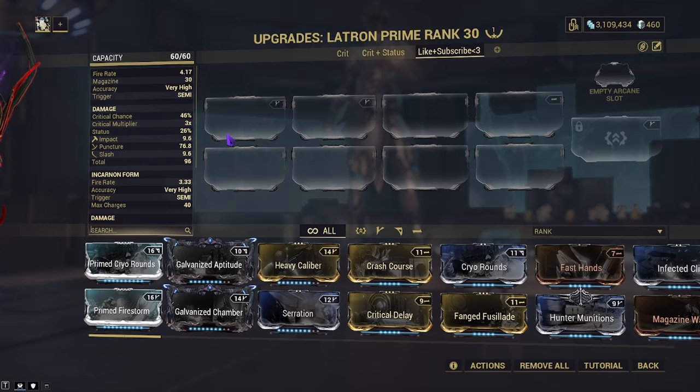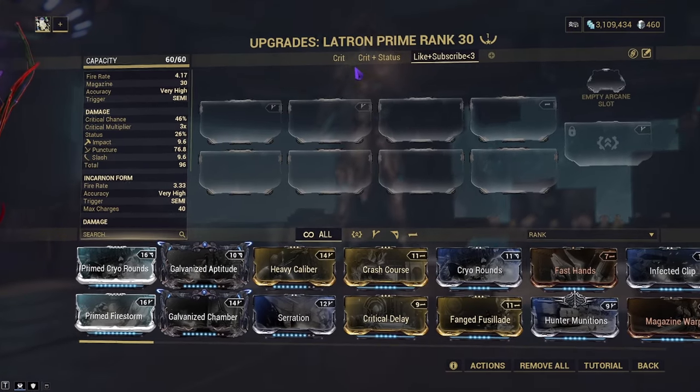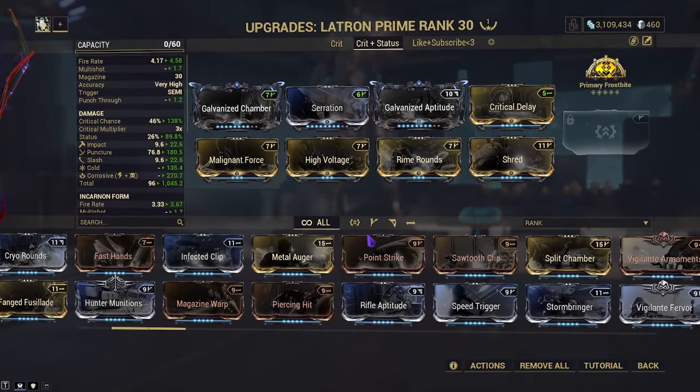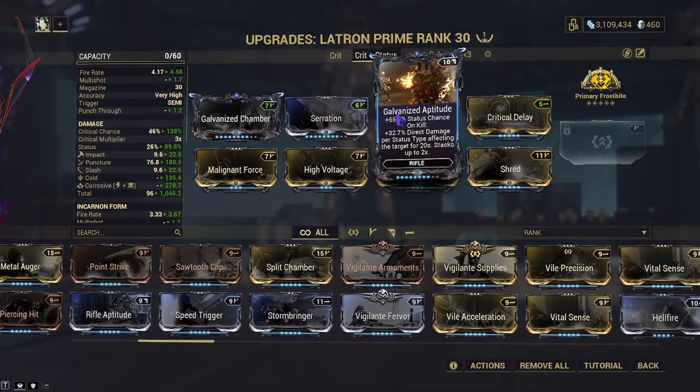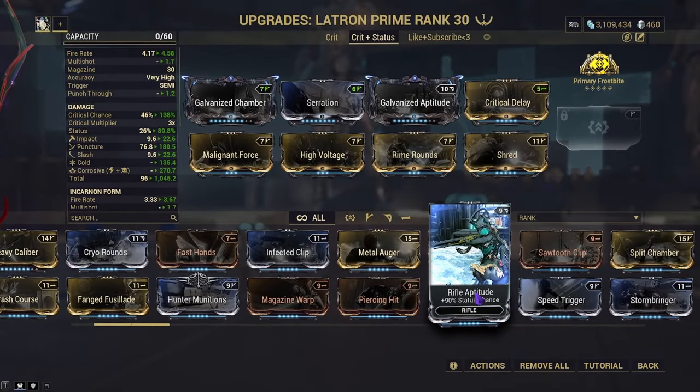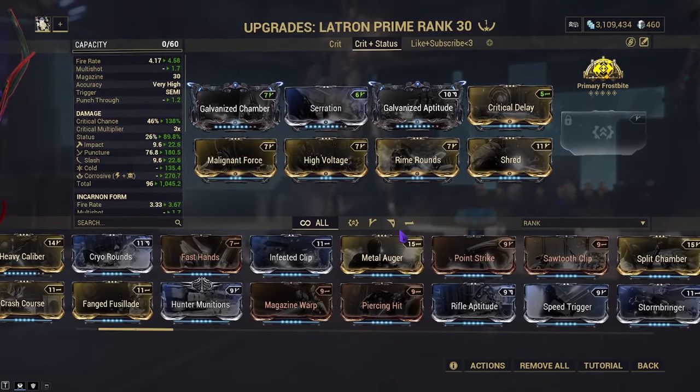I have two builds, and sadly neither of them are early game. But if you want an early game build, swap out the galvanized mods for the normal versions — for example, swap Galvanized Chamber for Split Chamber, and instead of Galvanized Aptitude, just use normal Rifle Aptitude. Otherwise, every other mod in here is easily accessible.